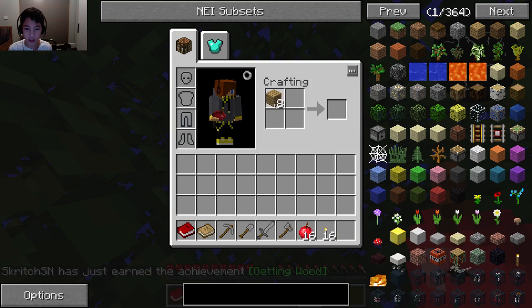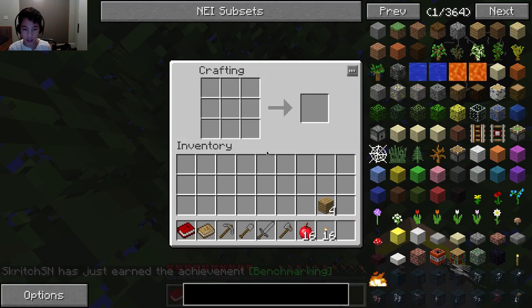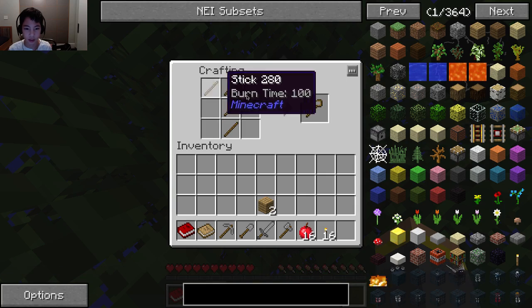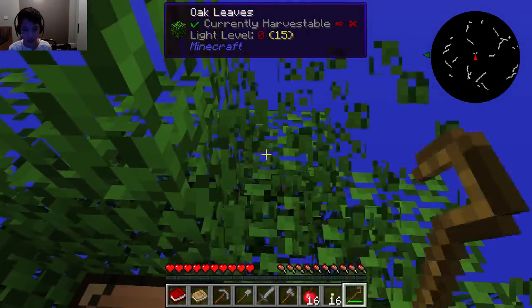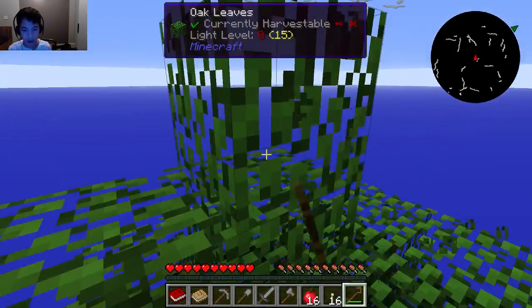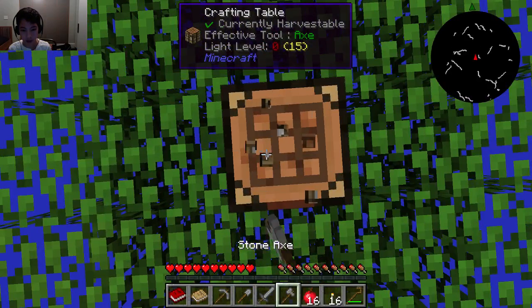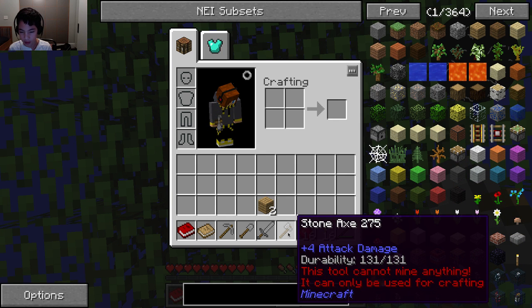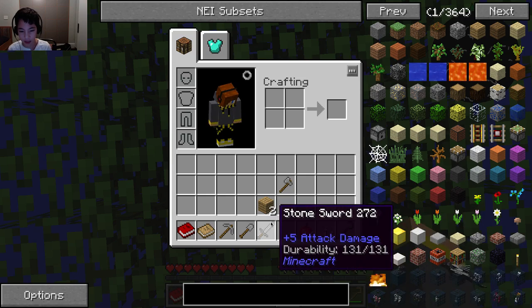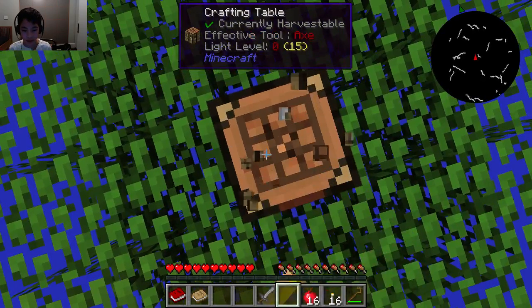So what I heard we should do, because I've never done one of these, is make something called a crook. And try and chop these leaves to get some saplings. None came there. This axe is being effective or something — it can only be used for crafting. So we'll use our hands for now, or the crook.